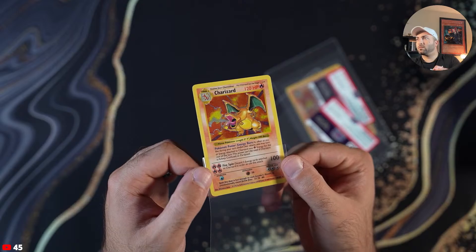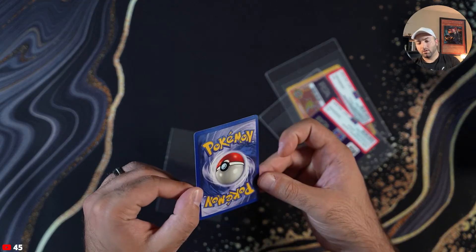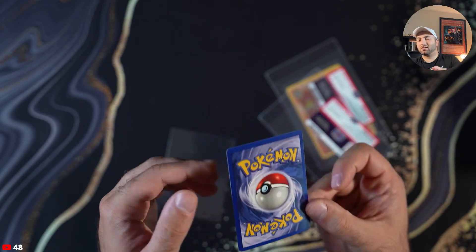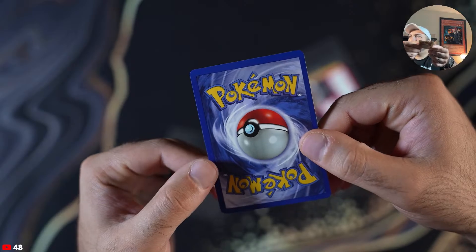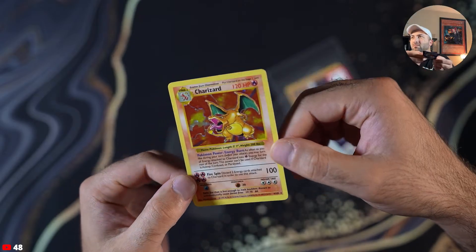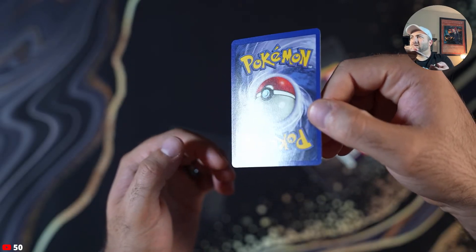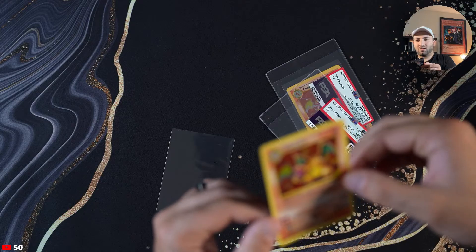This is a beautiful card, a beautiful copy — look at this. There's a dot there, let me bring it in closer for you guys. Look at how clean this is. How can this get a seven? That's crazy.